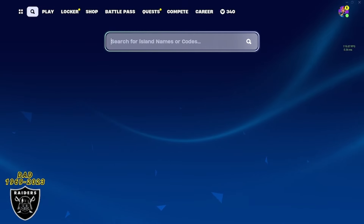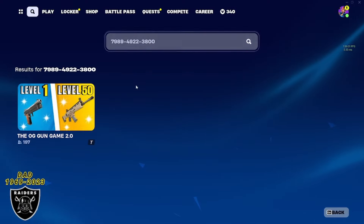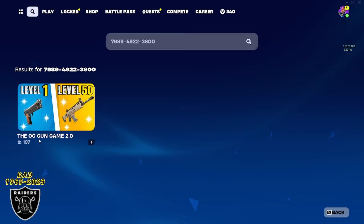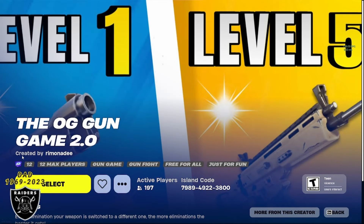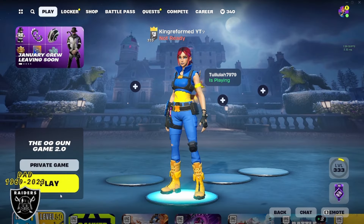To get started, just open your game library and paste in the code 7989-4922-3800. When you type that in with no mistakes, you should see OG Gun Game 2.0 — click on that map. As long as you see the purple XP sticker on the left-hand side, you're still good to go. Shoutout to Ramon for this awesome XP map. Jump right in, change it to a private game, and then we're ready to get started.